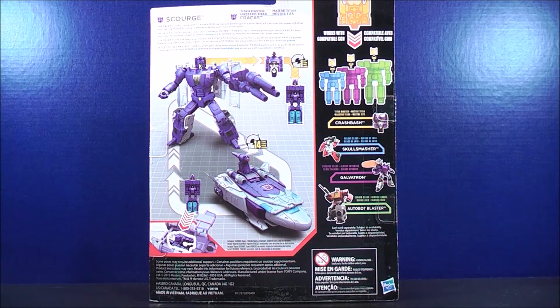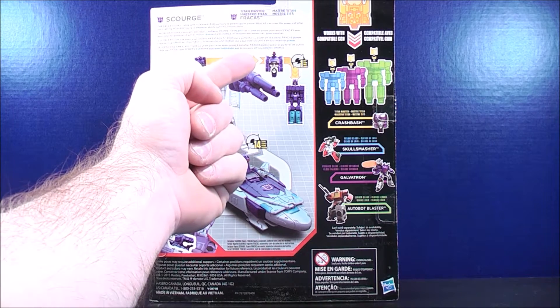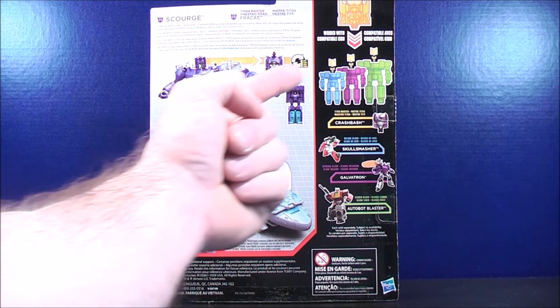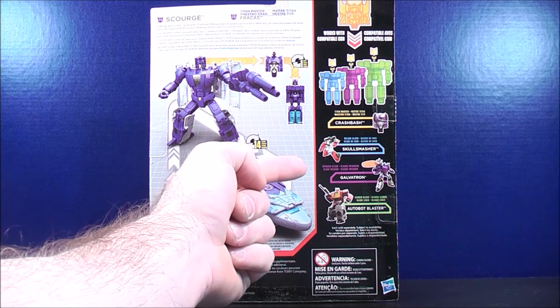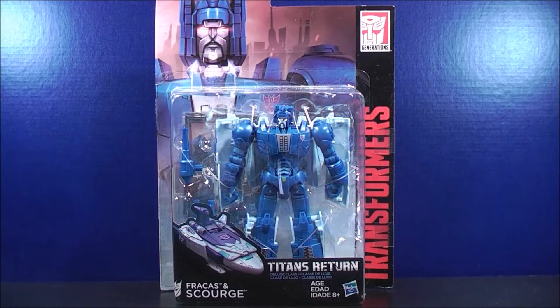Taking a look at the back of the package, up at the very top you have a brief bio that reads: 'The Decepticons unite with Titan Master Partners to power up for battle. Fracas can steal the power of other bots, letting Scourge harness whatever abilities suit his sinister plans.' Here you see Scourge in his robot mode and vehicle mode, then Fracas in his Titan Master mode and robot mode. It shows you can fit Fracas inside the cockpit of Scourge in vehicle mode. It also says it works with Titan Master Crash Bash, Deluxe Class Skull Smasher, Voyager Class Galvatron, and Leader Class Autobot Blaster. That just about does it for the packaging — let's get Titans Return Deluxe Class Fracas and Scourge out and see what they're all about.